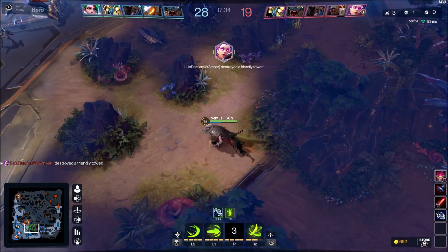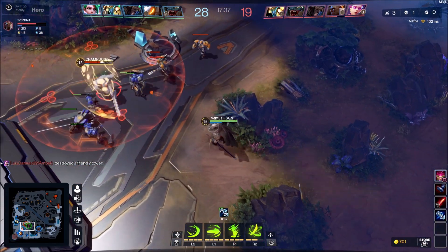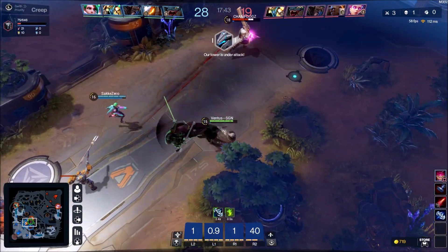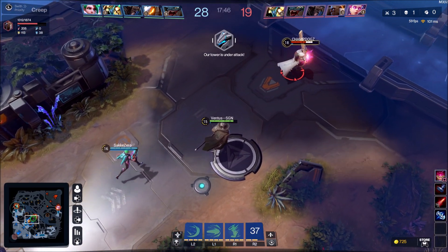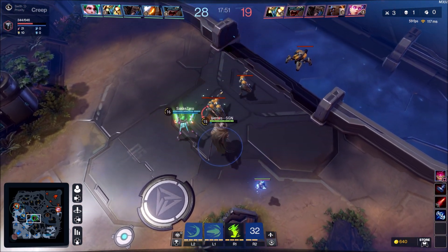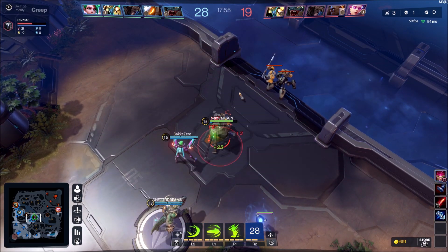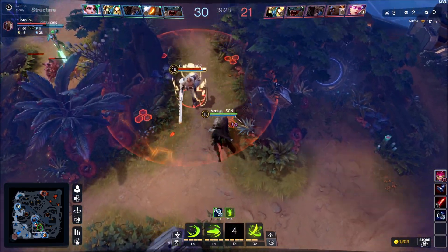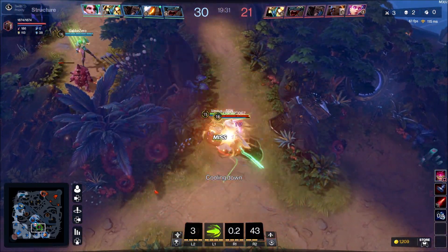I got an attack item — something damaging that will help me do more damage. This guy is a higher level than me and he's running. There are two of us; I used my ult to try to get him but no dice, he escaped. I placed a ward in the middle so we know what's going on. It's apparently the jungler's job to place wards since you're moving all around the map.